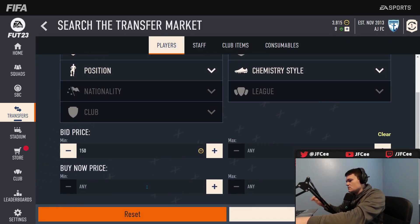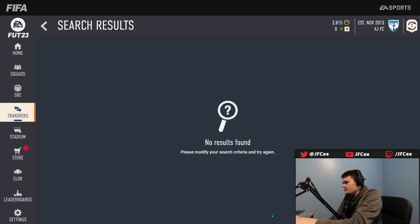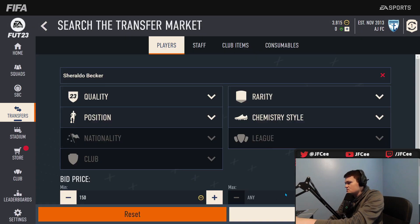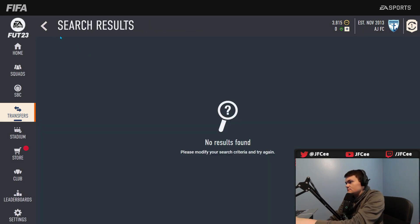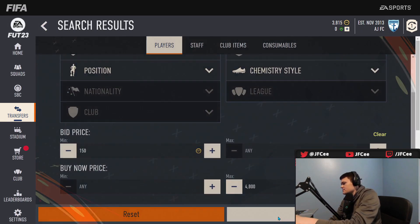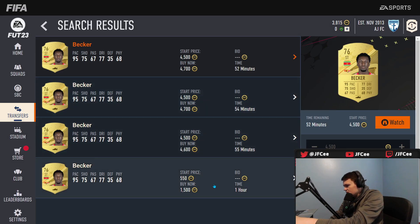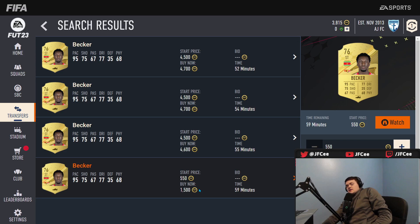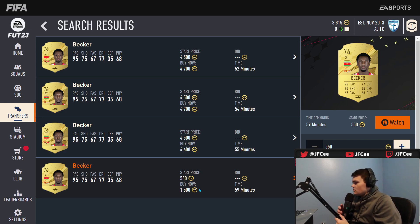Becker has a 3400 bid, 3500 bid, and 4700 — looks like he's between those. Let's go max 4000... 4200, still no... 4400, still no... 4800. Looks like he's going for 40 or 15K, which I'm not gonna be able to buy. This is a prime example — Becker is being sniped big time right now.